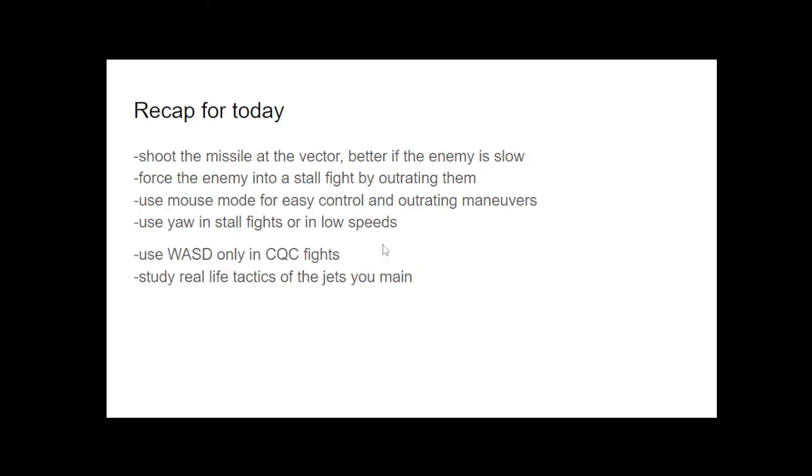Let's recap today's lesson: shoot the missile at the vector, better if the enemy is slow. Force them into a stall fight by outrating them. Use mouse mode for easy outrating maneuvers. Use yaw in stall fights or at low speeds. Use WASD only in CQC fights. Study real-life tactics of the jets that you main — again, the F-14 outrating maneuver is a great example. Sayonara and fly high, pilot.